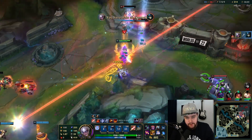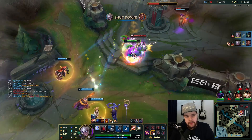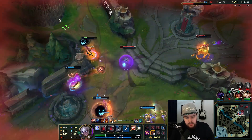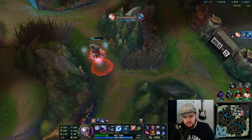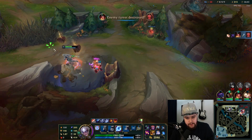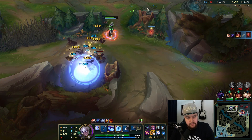He doesn't have flash now — he used it in the last play. Beautiful, he's dead. Now we just use a cheesy jungle tactic: walk to any camp, smite it, and get back to full HP basically — back to a fighting state. I also have red buff so we're looking good.